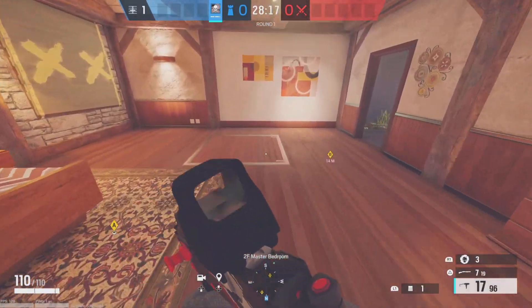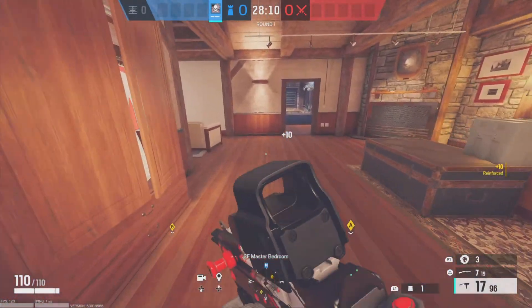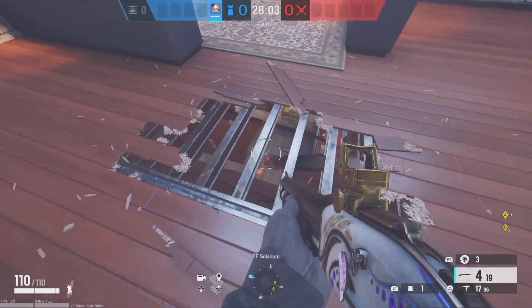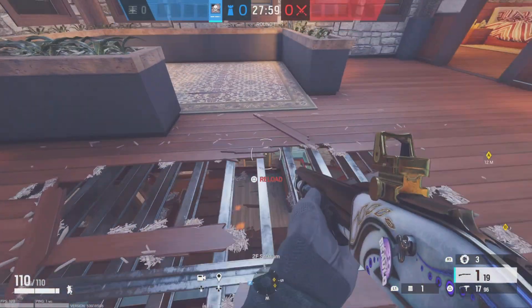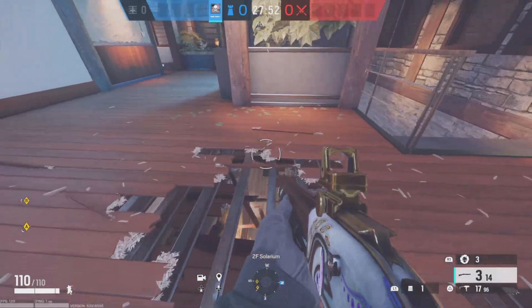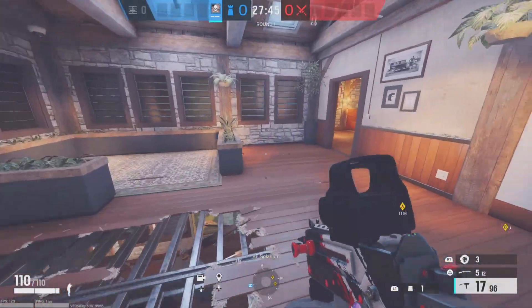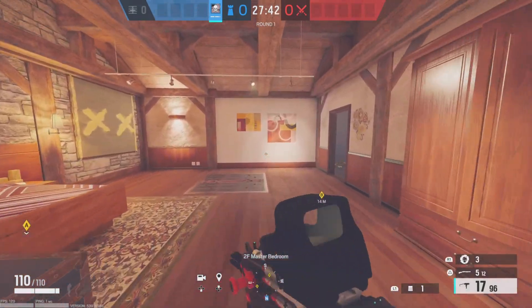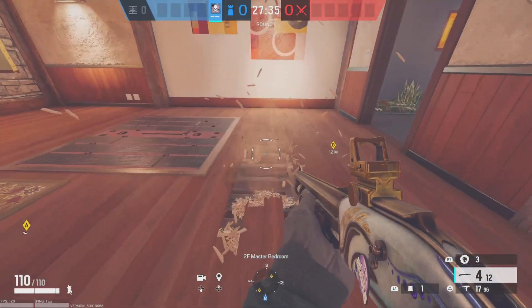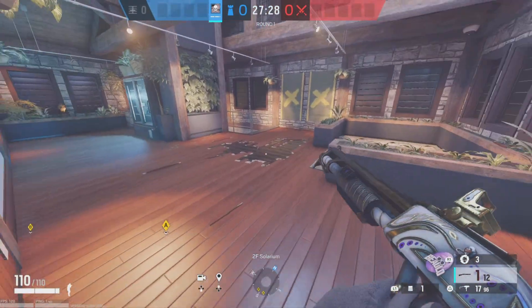Your last reinforcement you're going to put on the hatch — use all your reinforcements. Have someone get the hatch. Someone can make rotates like the same ones from before right here so they can put pressure in Trophy, and also on this side. You want someone to be playing up here so they don't Fuse. If there's a Fuse, Sledge, or Buck on the team, they're going to get vert holes — if they play vertical it's pretty much game over.